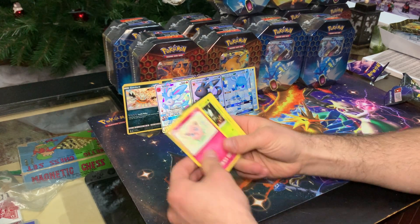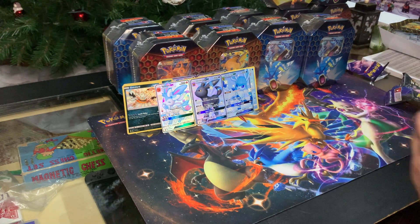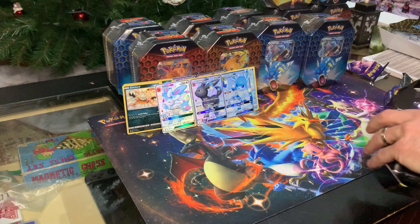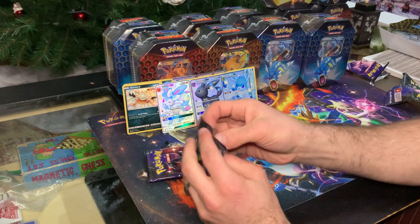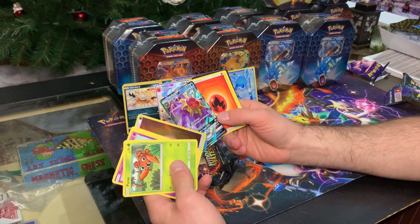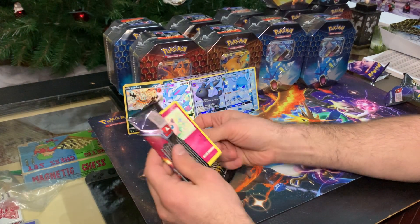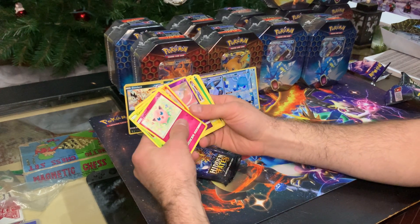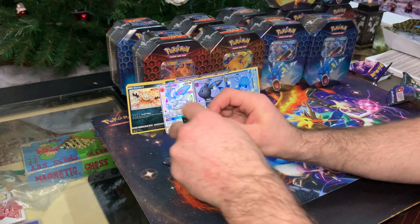I'm still not even halfway in and this is insane. So I bought 20 tins for $20 each — that's about $400 in. If I sell them all I'd make about $800, but each Charizard promo, even if you get a 10, is about $150, so let's call it $100 for fun. That's $600 just in Charizards if I get tens — and if only half get tens, that's still $300. Every Eeveelution in PSA 10 is going for at least $200 a piece.